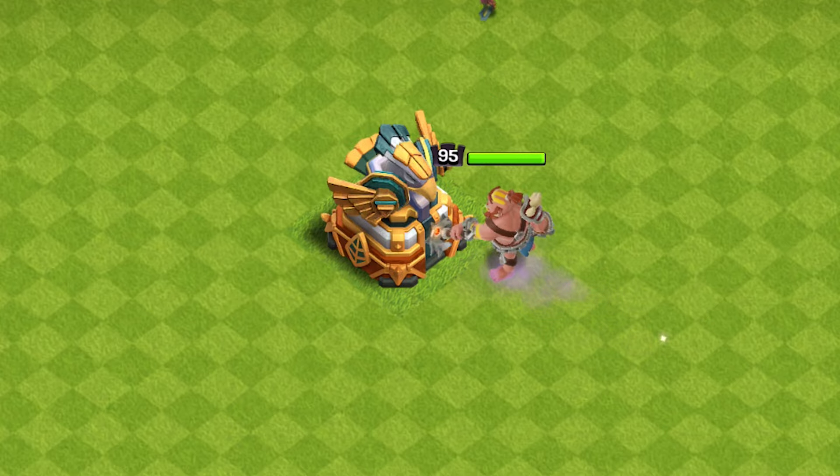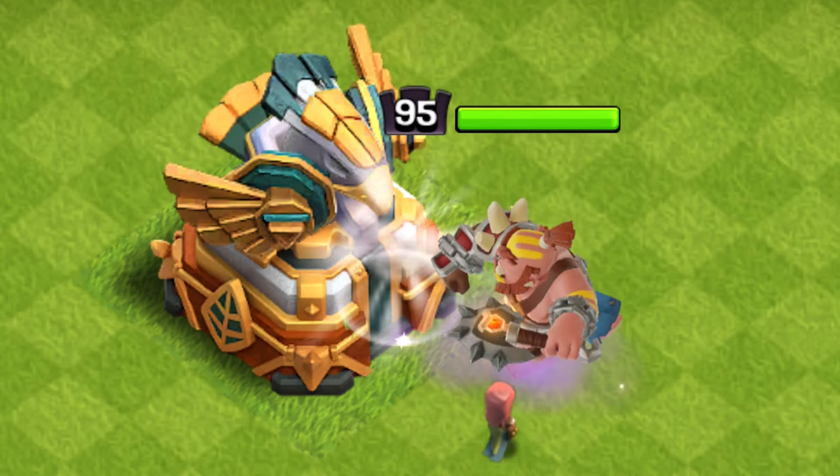When deployed, he walks into battle and attacks by swinging his axe. With each swing you can see the impact on his target.